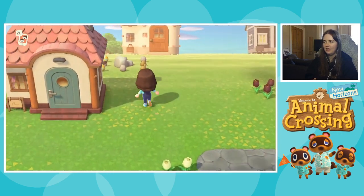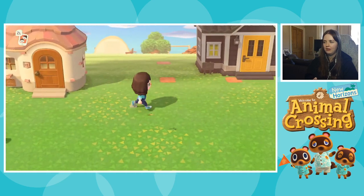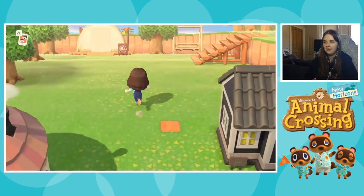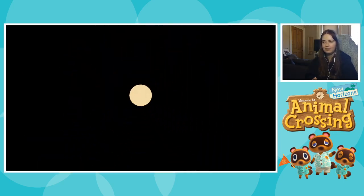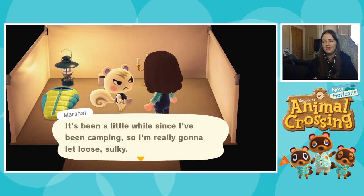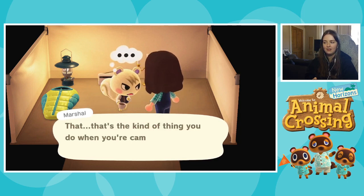As we come over this way, we have all these houses — I think these were the three houses that I put down for designing my first plots. Something that's happened is I've invited another amiibo villager to kind of test something out. Marshall here, whom I love with all of my heart, is going to be moving in, and in order for him to move in I've had to ask somebody to leave.